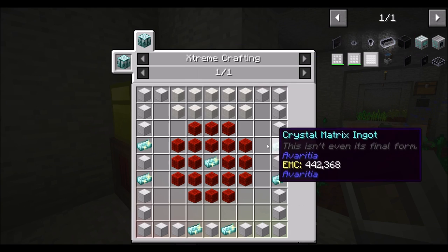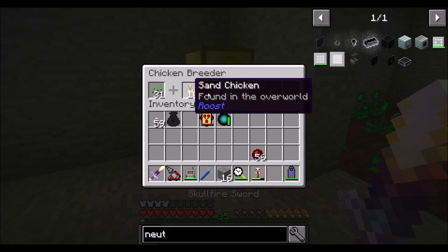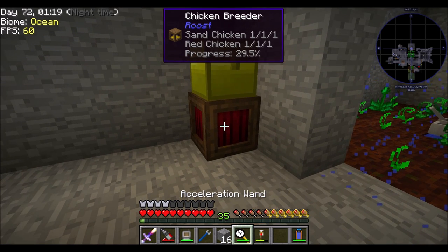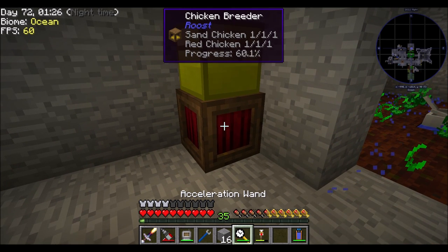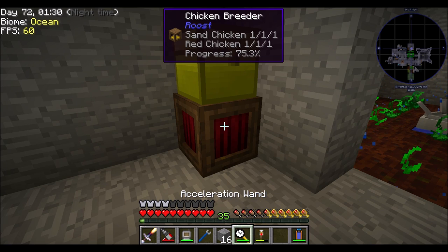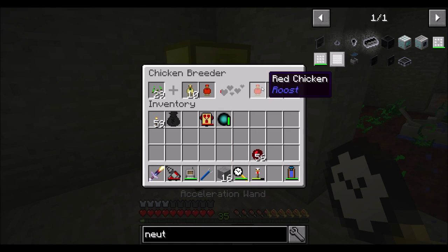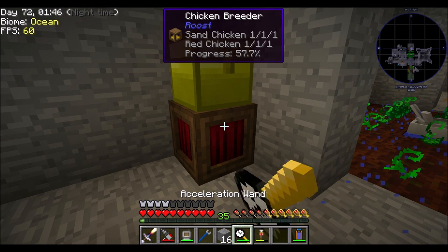I'm concerned because I don't know how fast these neutron collectors are. I feel like they're really, really slow, and if that's the case, we might want more than one of them - or more than one wand of acceleration, probably more than one. I'm going to get to breeding more chickens - definitely want diamond chickens and redstone chickens. Let's come back in a minute once I've got 10-10-10 coal, redstone, and diamond chickens, and we'll go from there.